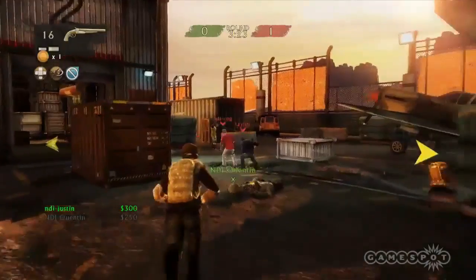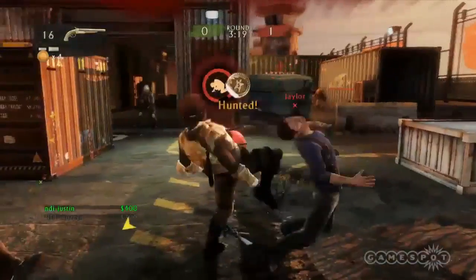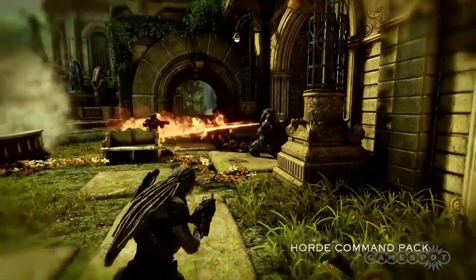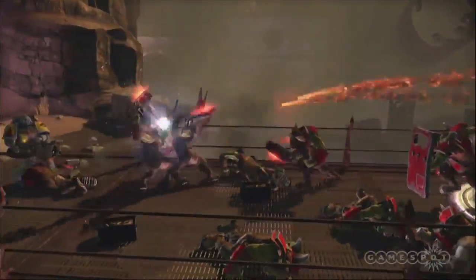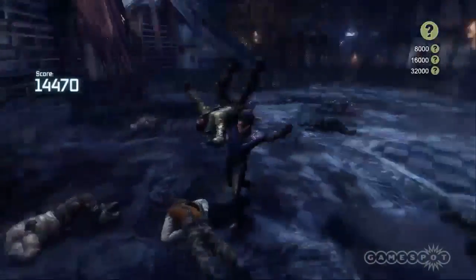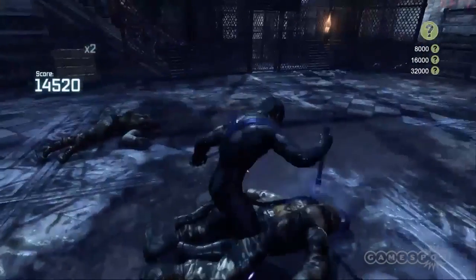In new DLC this week, PSN has Uncharted 3 Drake's Deception add-ons ranging from $0.49 to $9.99, and SOCOM 4 U.S. Navy SEALS gets the EVAC Co-op Pack for $7.99. On XBL, you're going to want to get your hands on the Horde Command Pack for Gears of War 3 for 800 Microsoft Points. And you don't have to pay at all for the Exterminatus downloadable content for Warhammer 40,000 Space Marine. Both consoles have the Batman Arkham City Nightwing Bundle for $6.99 or 560 Microsoft Points.